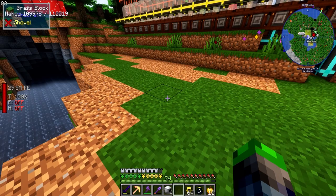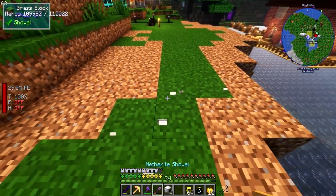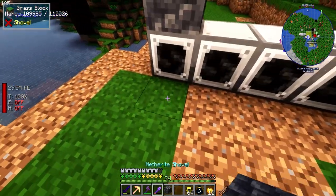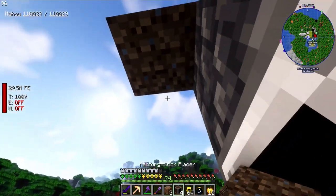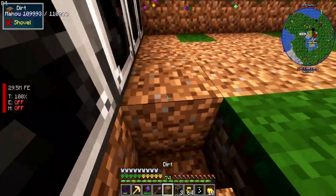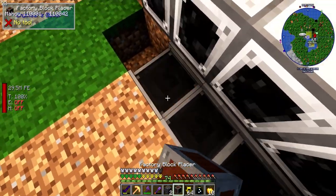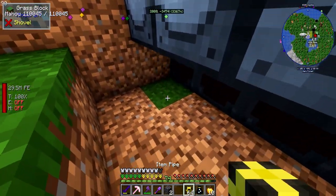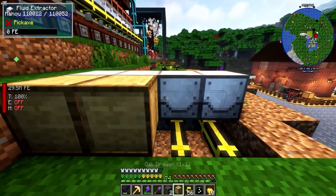We're going to build it out here - I have a couple of fluid extractors. I want to have four, and I do have some block placers. I want to see if we can place these coming straight down. I'll have them down here below, so that just means we have to take our pipes and move them over.